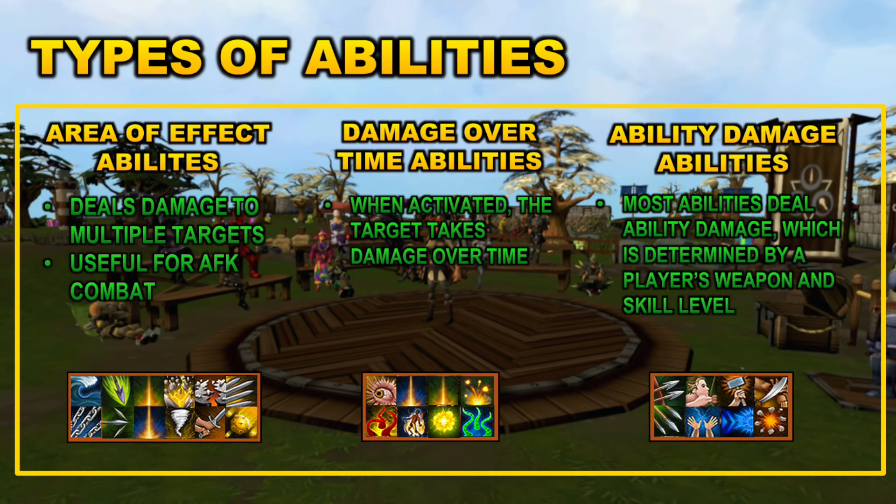Looking at DOT abilities, or damage over time abilities — they can also be called bleeds — when activated, the target will take damage over time. Some examples include Slaughter, Corruption Blast, and Corruption Shot. Those last two are both bleeds and area of effect abilities, so some abilities do have multiple effects. Bleeds are also a really powerful ability type, especially on certain creatures. For example, Slaughter deals damage over time, but if the target is moving, it will deal additional damage, which is one way to maximize your damage per second.